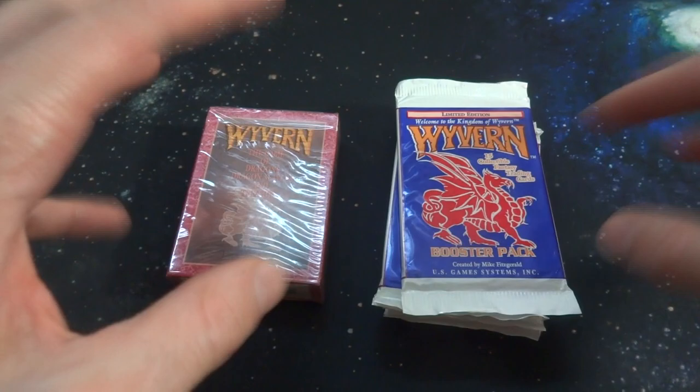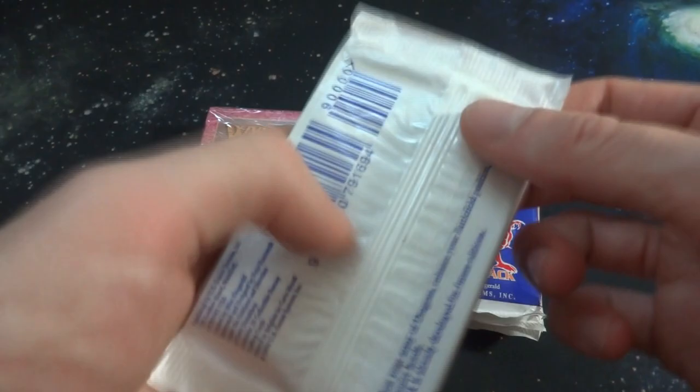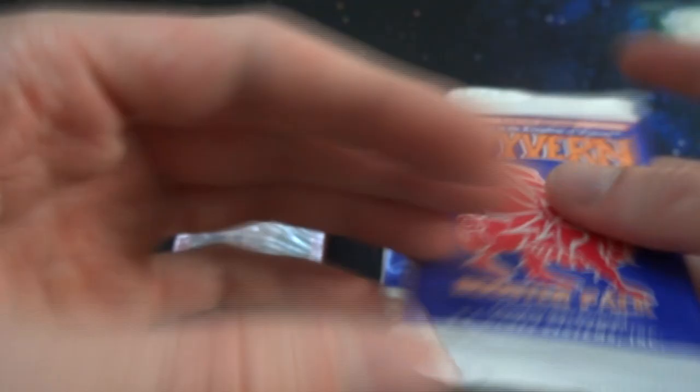I do know that there were some errors from Magic: The Gathering cards that did have some Wyvern backs on them, because this is printed by the same company that printed Magic: The Gathering cards — the company called Carta Mundi. Just very interesting about some of the history of Magic: The Gathering, but anyway this video isn't really about that; it's about the card game itself.